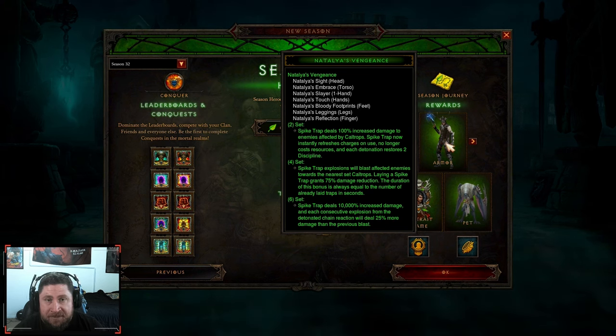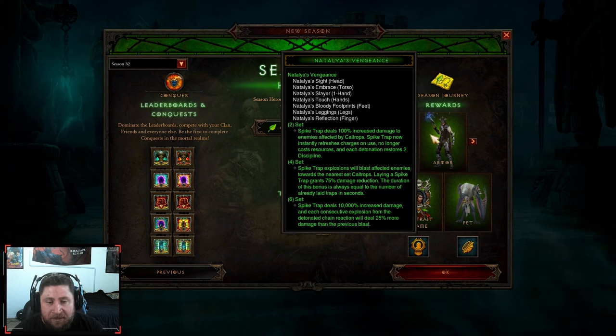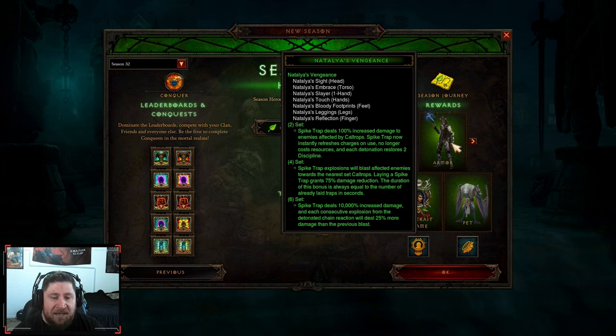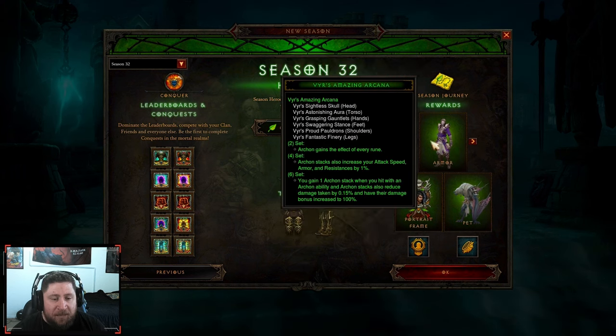The class itself is very good for leveling — it's one of the best outside of Necromancer. Demon Hunter is still very, very strong, so Natalya's Vengeance will carry you to get your God DH, Multishot, Sentries, or Marauder's — whatever else you need. As far as the Haedrig's Gift itself, it's just not the best because of those changes that happened a few seasons ago. It is a little bit better now, but just not as good as it used to be.